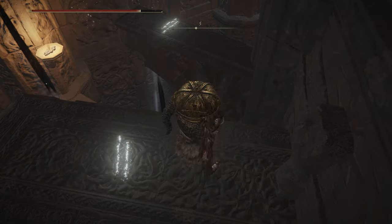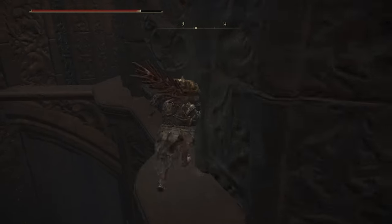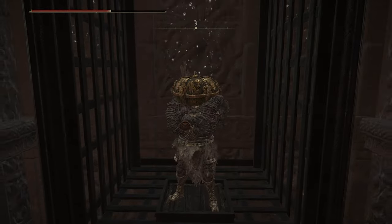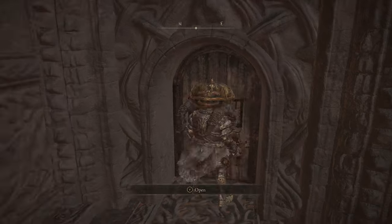Then jump down to this beam, jump over to this beam, and then press yourself up against the wall and fall down onto the thin ledge below. Shimmy along the wall to the left, and you'll find a lift with a guard in front of it. Take him out without falling to your doom, and take the lift back up. You can climb this ladder, and that will take you to the door that you couldn't open before.